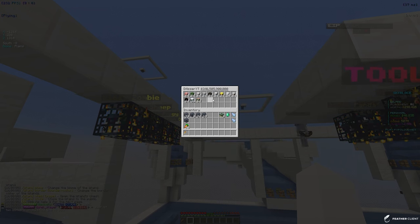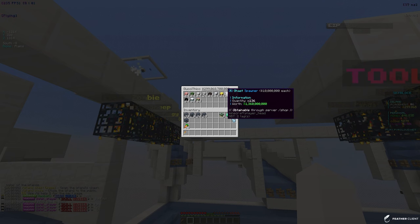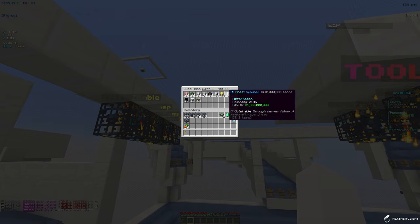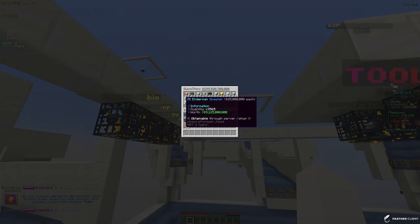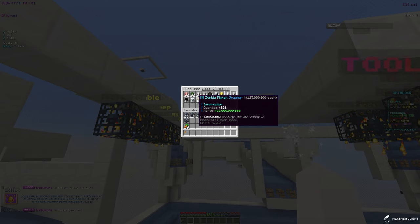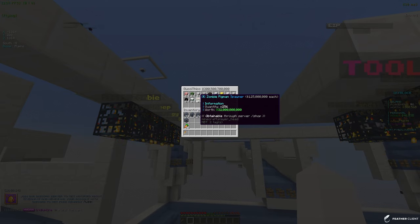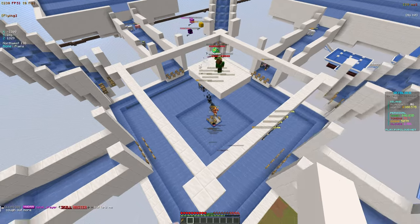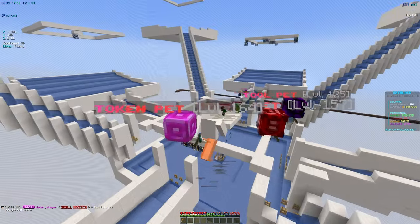We don't really have that many ghasts because they're hard to incorporate in these kinds of farms. We have 3k endermen, 90 giants, and 256 zombie pigmen, but we are working to get the zombie pigmen count up. The giants aren't really that good for farming because you can't incorporate them into these kinds of setups, but we do have some from crates.